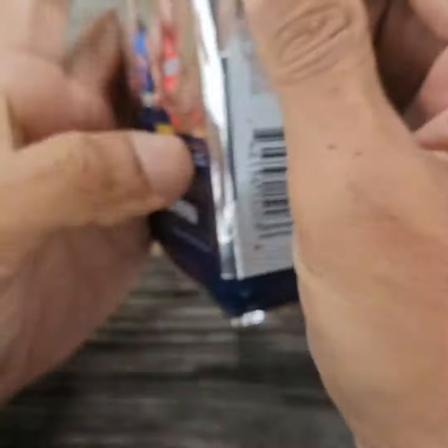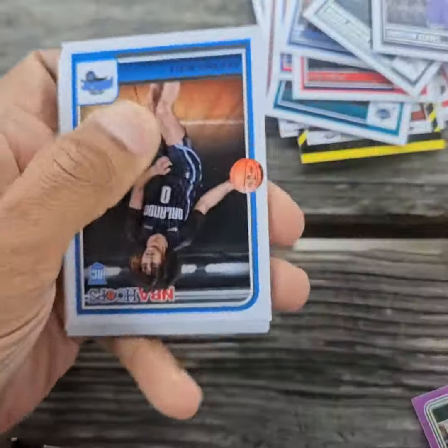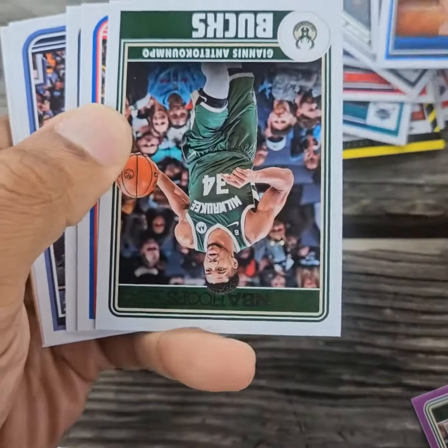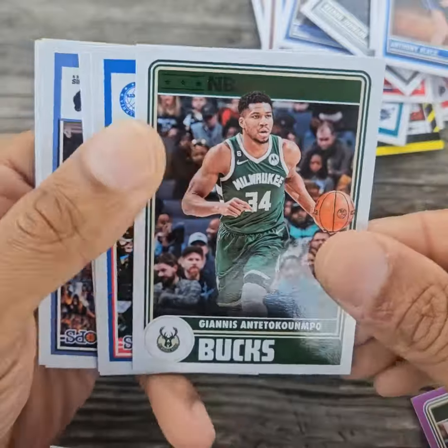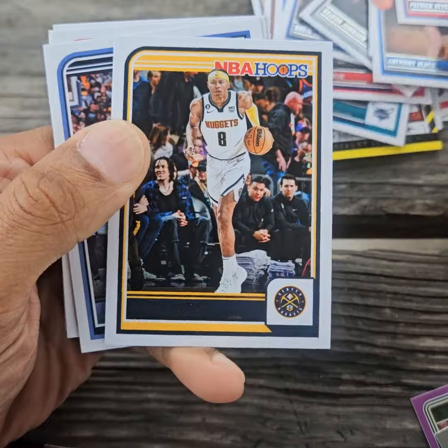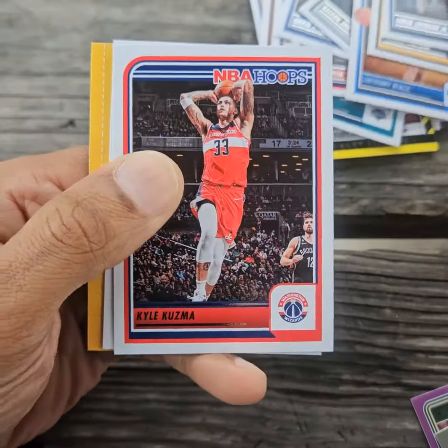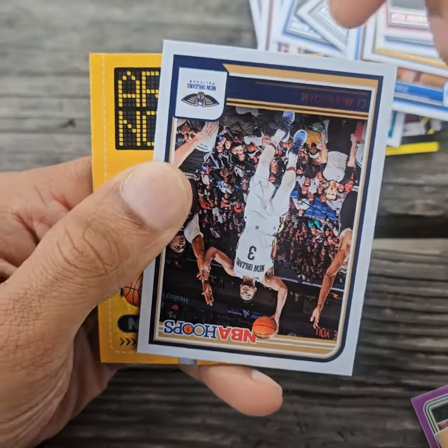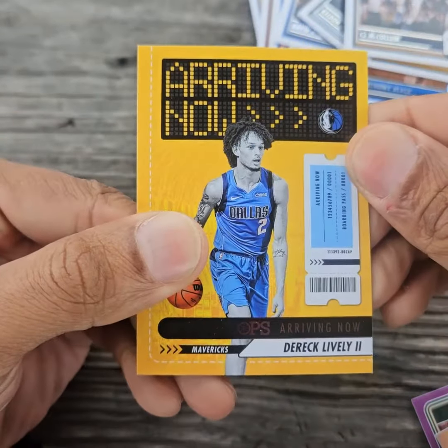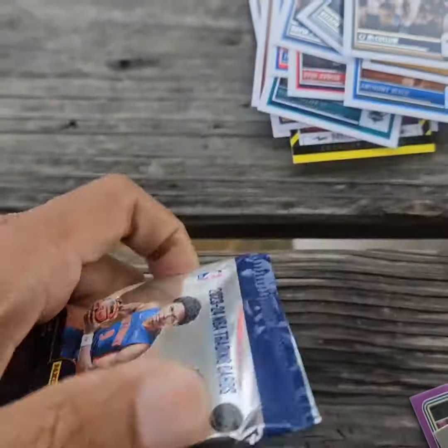Pack number four: Anthony Black, Giannis once again — got the Purple and the Bass. Patrick Beverly, Kyle Kuzma, CJ McCollum, and we've got a Derek Lively II arriving now.